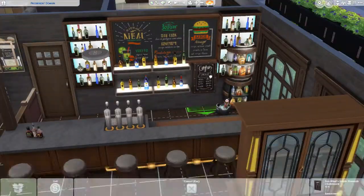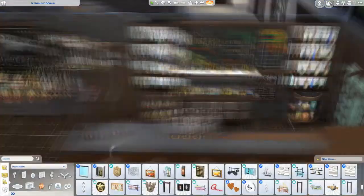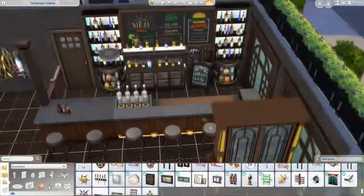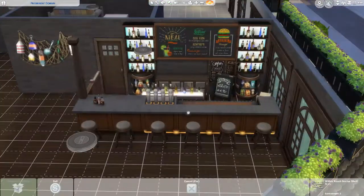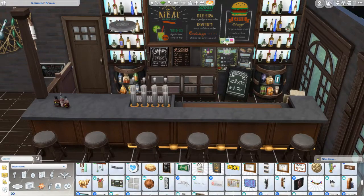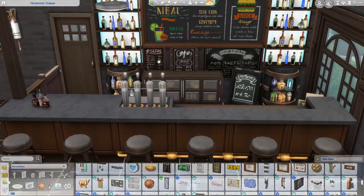Another thing I use a lot in this are those Discovery University tables that look like regular tables but they're higher up, so you can just use stools instead. Because I suppose that's also a theme that's usually found in pubs. And here I'm just placing the items around and seeing what fits and what doesn't — putting a bunch of menus and all those Cats and Dogs barrels with bottles in them.